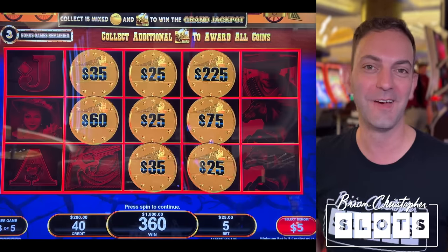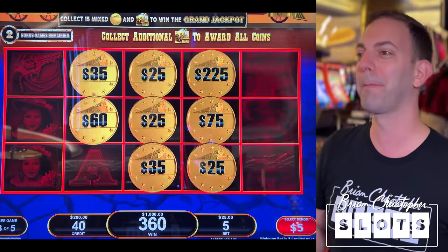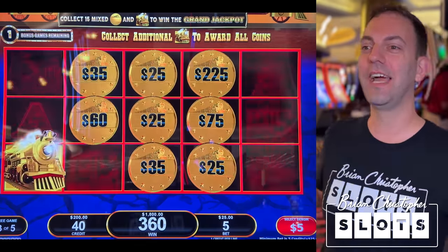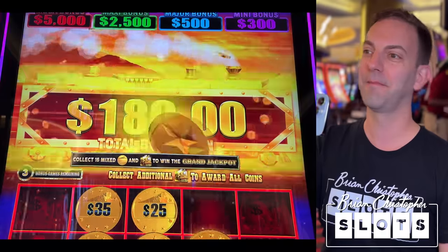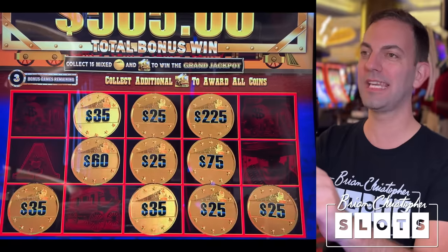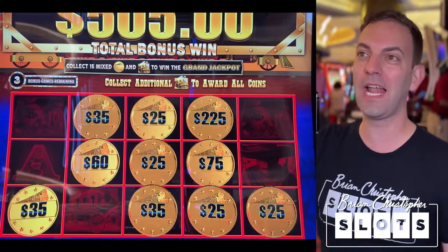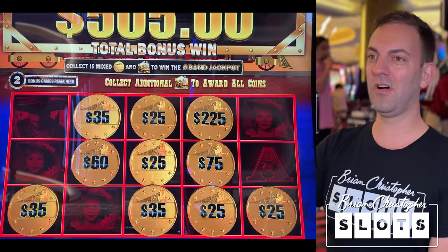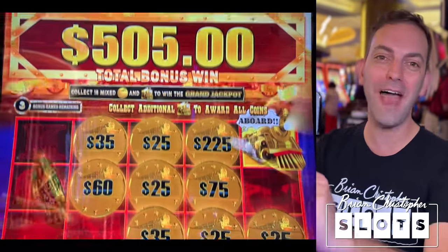So far we've won nothing in the bonus-in-bonus yet — we need to get another train to land. Two more chances — we got it! We got two trains. What's behind those trains? Another $60 behind there. We're at $505. We got one more train — another $565. And another $565!